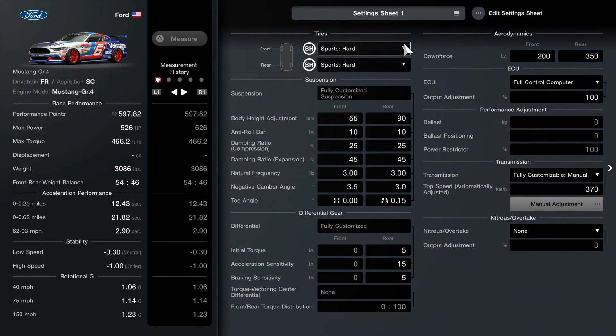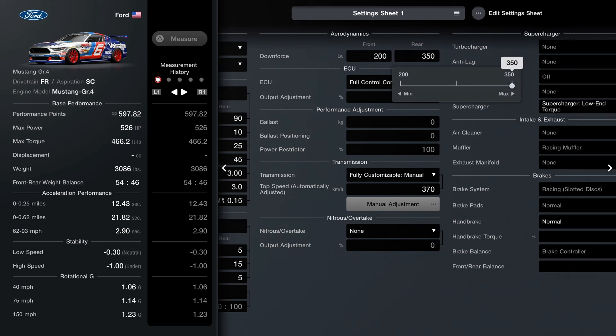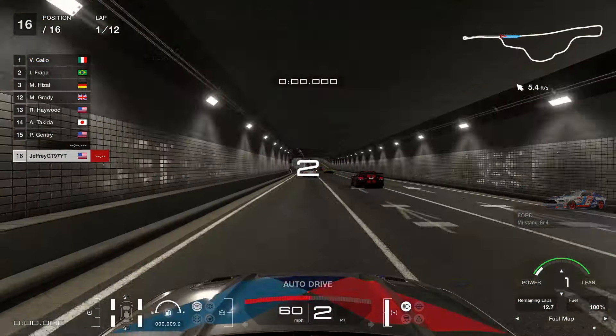We're using sport hard tires. Here's the suspension if you'd like to copy it, and right below that is the full differential — 5 for torque, 15 for acceleration, and 5 for braking. For downforce we maxed out both sliders at 200. ECU is at 100. Fully customized manual transmission at 370. The low-end torque supercharger is on the car, and last but not least the steering angle adapter. That's it for the build.